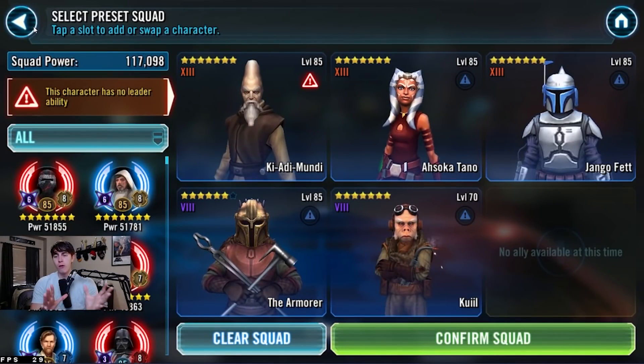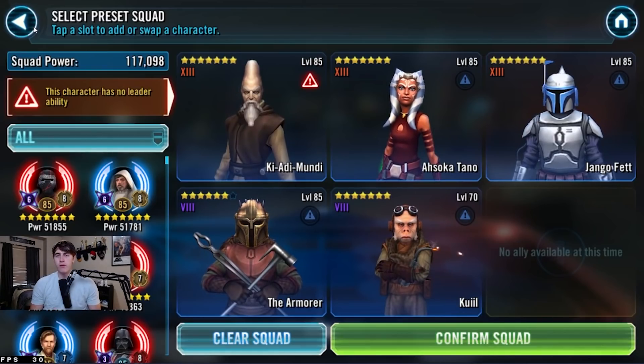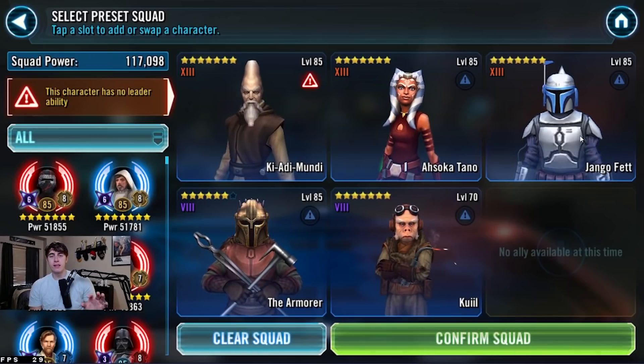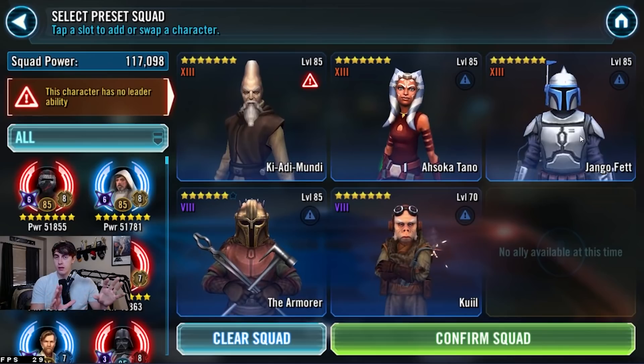So you've got two Zetas focused on the Kenobi team. Those are ones I really needed to show you, because if you don't have a Kenobi yet but you're going to get him soon, those are the ones I'd focus on — they're just so strong. Next, we're going to jump away from Kenobi and briefly talk about Jango Fett.